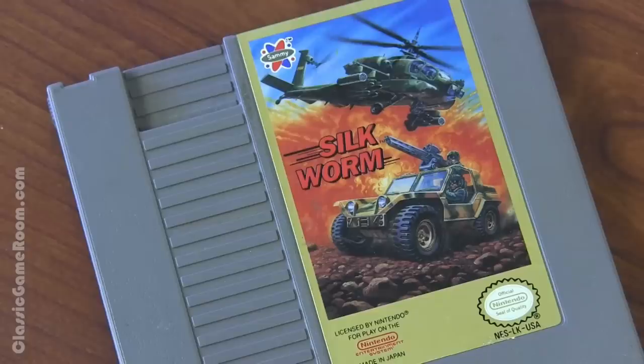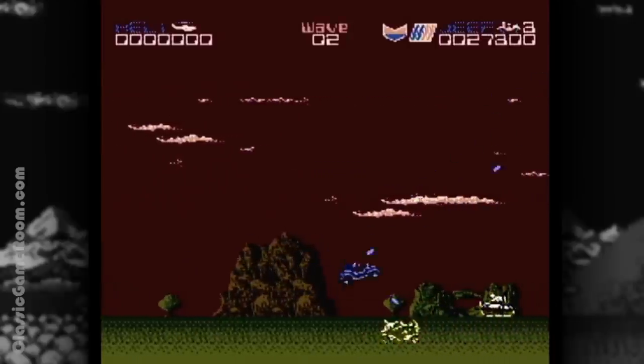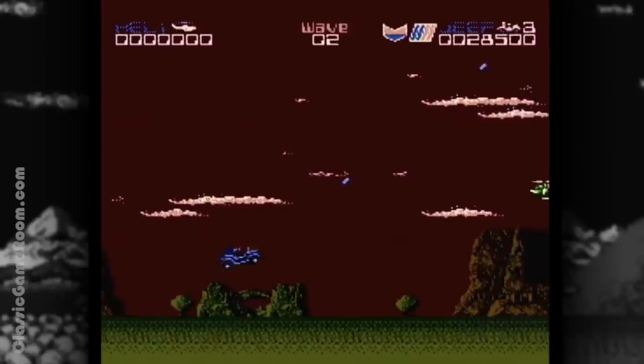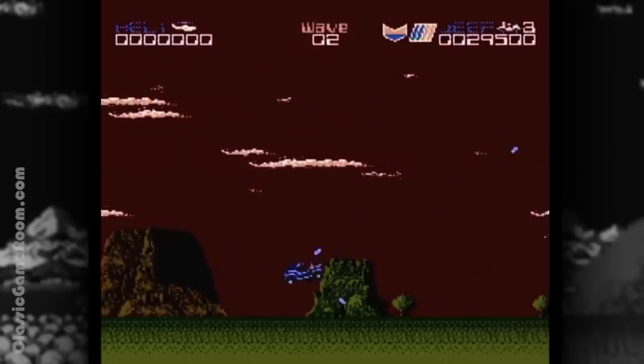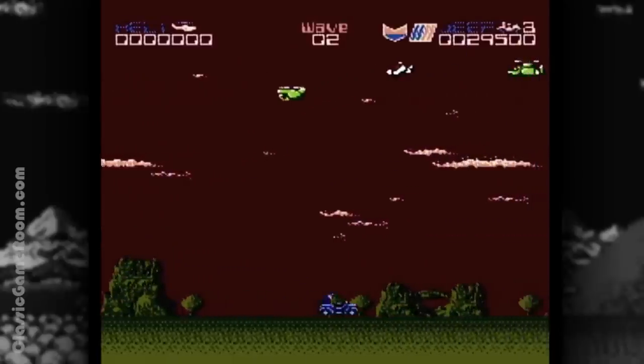First, the sticker. Explosions are always awesome — that's a rule. Second, the backgrounds. They're super colorful, and color is always awesome. Also a rule. And third, the design. Nothing cooler than a good video game designed to be played with a friend that actually delivers by being better with friends. And explosions with friends are like…the best part of being alive.